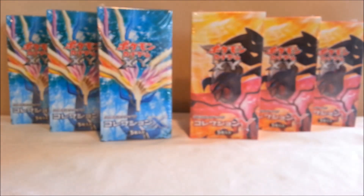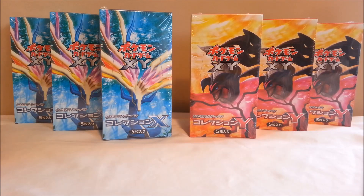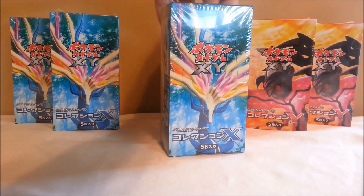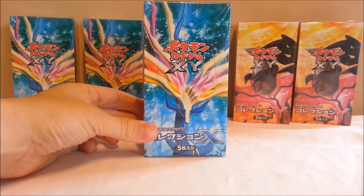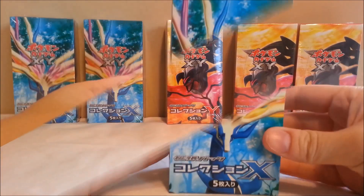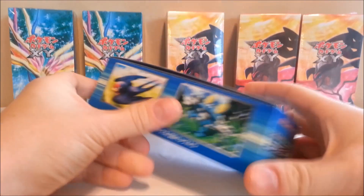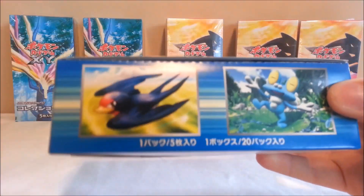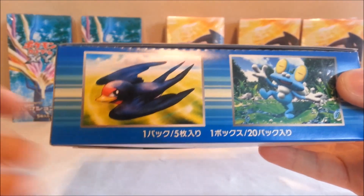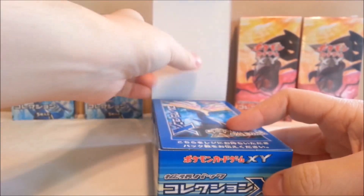Let me get those out of the way. Which one shall we open first? Let's go with X — I'm a fan of the X set so far. Let me open up this bad boy. Here's the box — very beautiful, got the Xerneas right up front. On the sides we got Chespin, Froakie, Braixen, and Fennekin — probably two of the starters in this one.